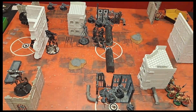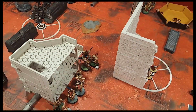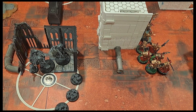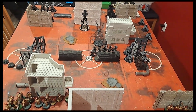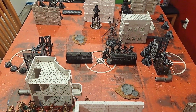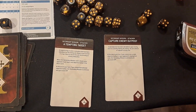End of Necrons Turn 2 shooting. He shot everything into these Terminators, but I popped a CP for minus-one damage and they made a lot of their saves — I only lost two. I also Rapid Ingressed these Terminators to hopefully get a charge onto the Ophidian Destroyers next turn. Right now Necrons are on all objectives except my home field. Points are 10 to 17 for the Necrons going into Custodians Turn 2. For my Turn 2 cards, I got Tempting Target and Capture Enemy Outpost — the middle is the Tempting Target.